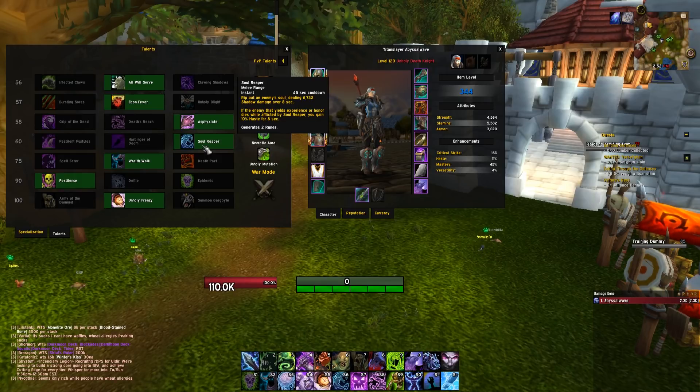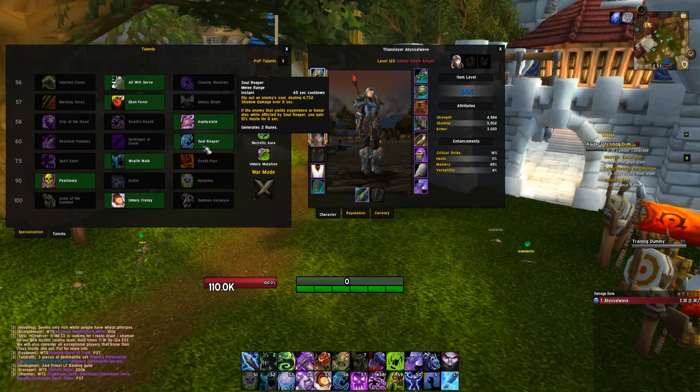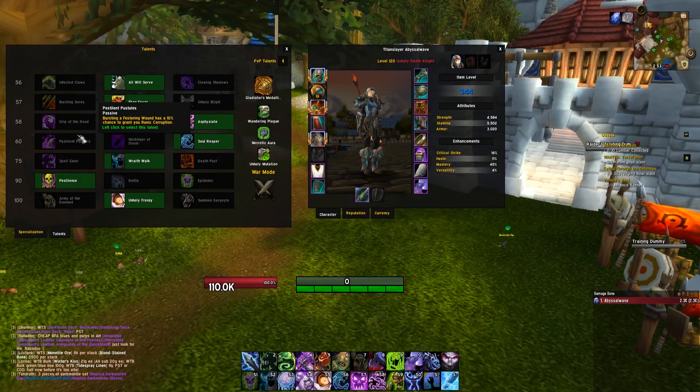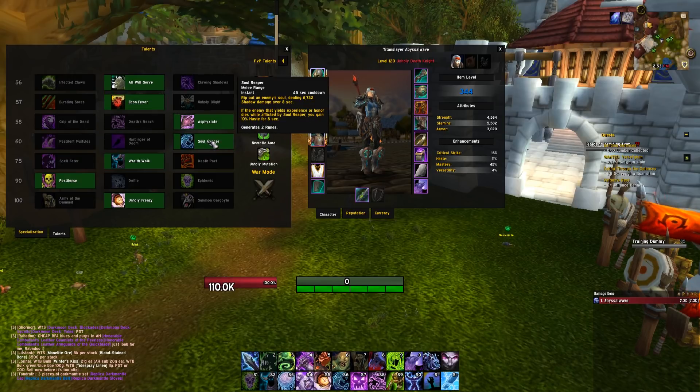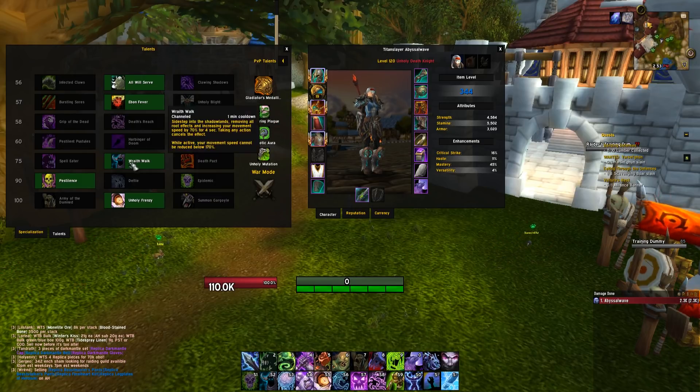For the 60 tier, Soul Reaper is absolutely phenomenal. It does solid damage and generates two runes, which is the main reason we run it. If the target dies under the Soul Reaper DoT effect, you gain a haste buff. It's a versatile talent — great on trash mobs for the haste buff or on the boss for single target damage. Pustules is an alternative but it's RNG, whereas Soul Reaper has no RNG. Harbinger of Doom is generally not a good talent.